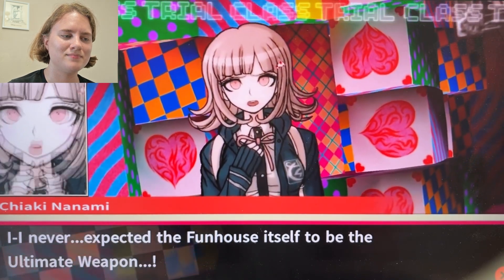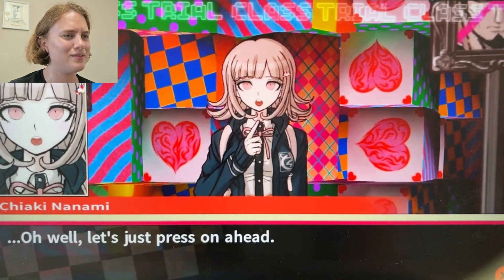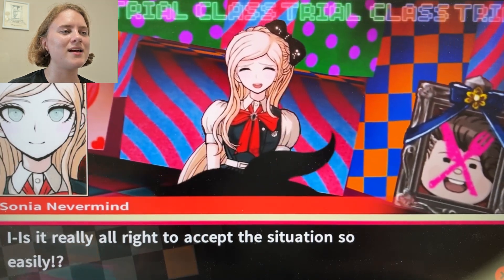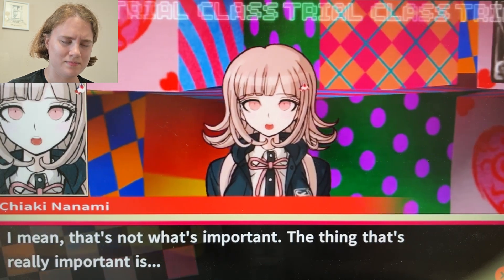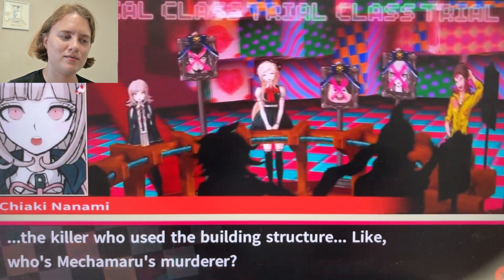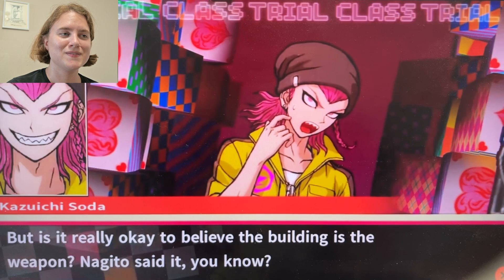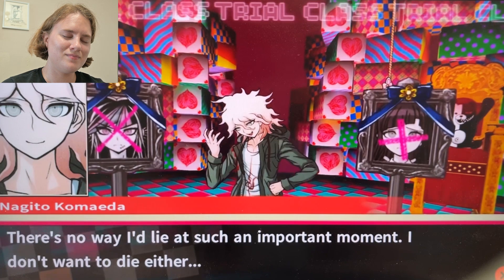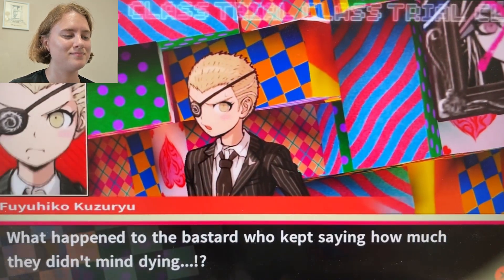I expected the funhouse itself to be the ultimate weapon. I'd still argue that the ultimate weapon is the weapon of knowledge. Is it really all right to accept this situation so easily? The thing that's really important is how Nekomaru died — the killer who used the building structure. Who's Nekomaru's murderer? Is it really okay to believe the building is the weapon? There's no way I'd lie at such an important moment — I don't want to die either.